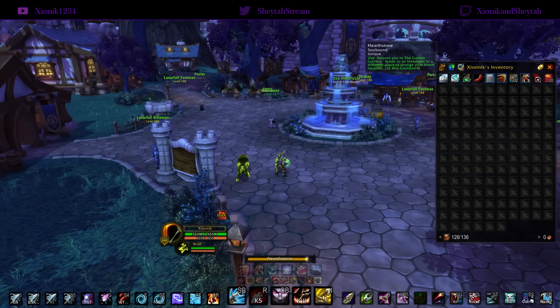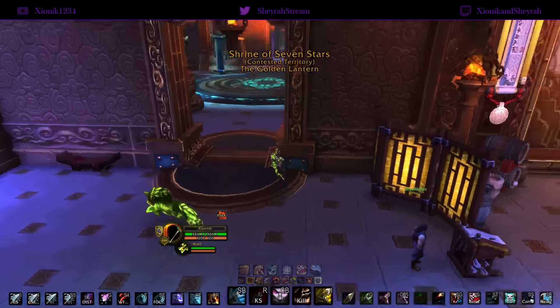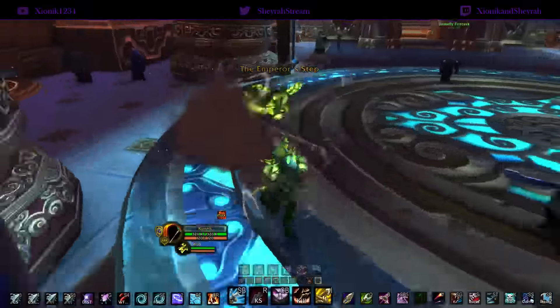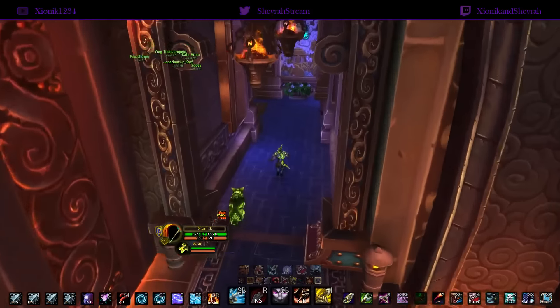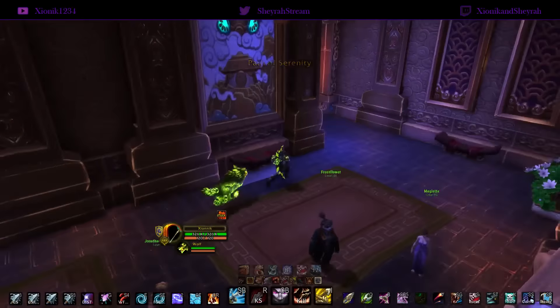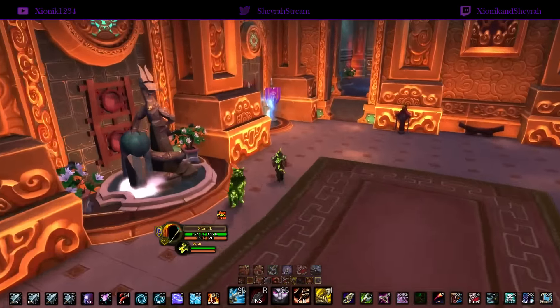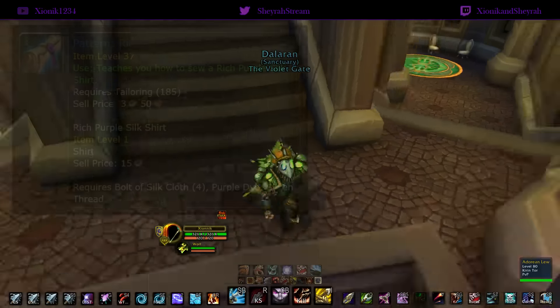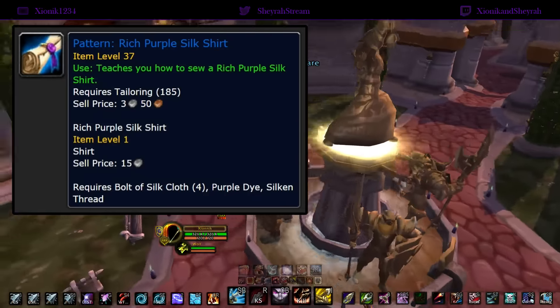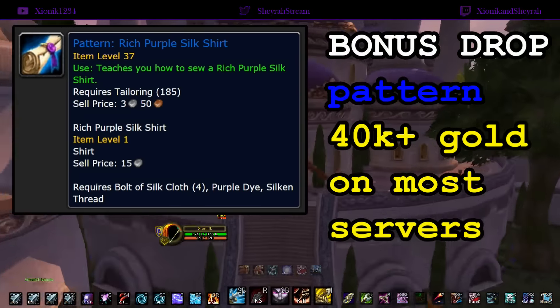Hey guys, I have a new Zionic and Shara gold guide for you today: the Dire Maul transmog farming spot. This is by far our favorite transmog spot — we turn over roughly one full bank tab of mog items in three to four weeks, about a month, which is a very good turnaround. The amount of gold you can earn in Dire Maul is anywhere between 5 to 25K in an hour. On top of the mog items, there's also a small chance you can get the tailoring pattern for the Rich Purple Silk Shirt, which sells for around 40K on most servers — just an extra bonus.